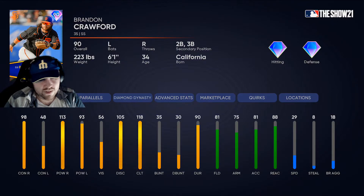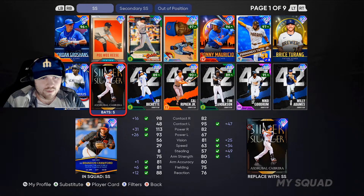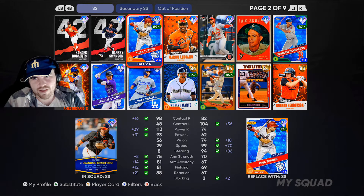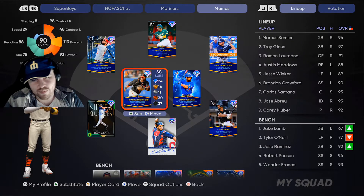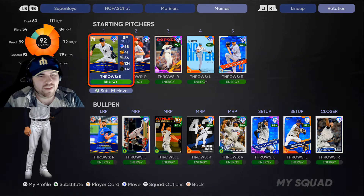This card is actually surprisingly usable. You probably want to platoon him against lefties — if you've got Tease you're just going to use Tease instead. You probably want to keep a guy like Trey or Xander to platoon with him, because that 48 contact versus lefties is not pretty. But everything else on this card is pretty solid.